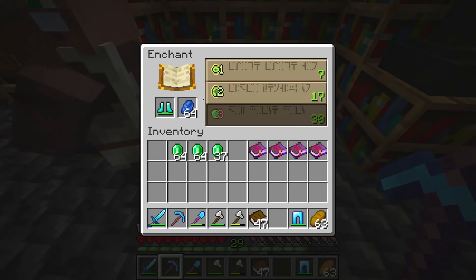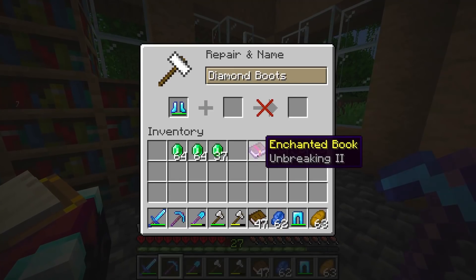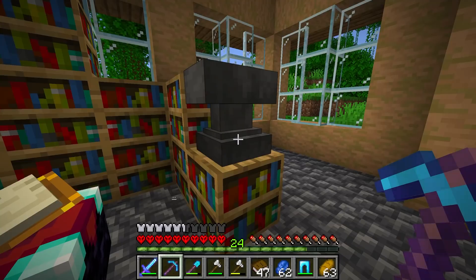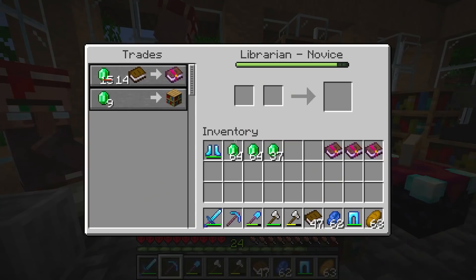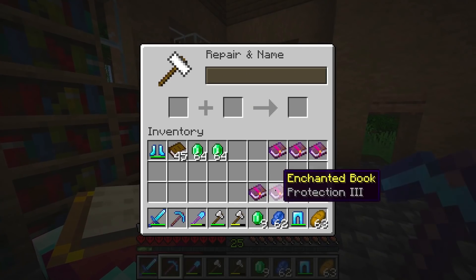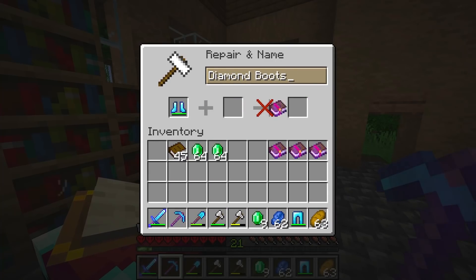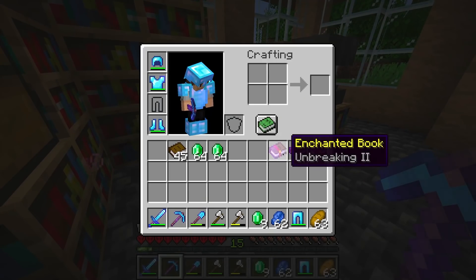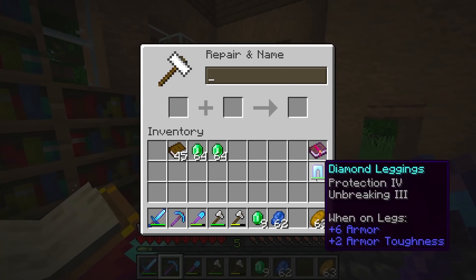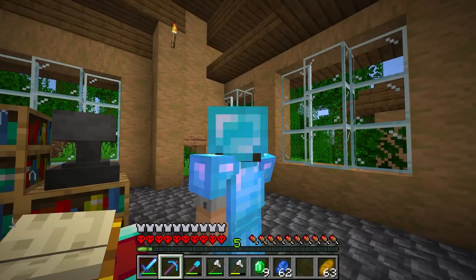We can get unbreaking on the diamond boots — let's try that out. Perfect. Now we only really need to use one of these books. And we also need to get protection four, so let me buy two of these. Then we just have to combine them and add them to the boots. The boots are done. And we need unbreaking three for our leggings — let's do that. Now guys, we've got full prot four, unbreaking three. That is actually pretty amazing.